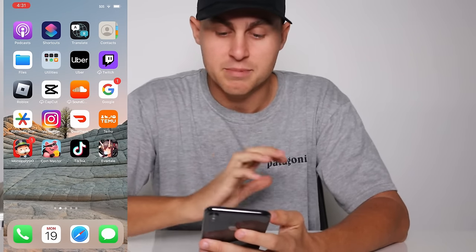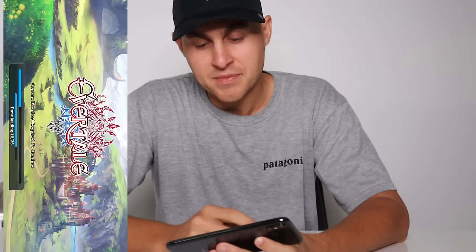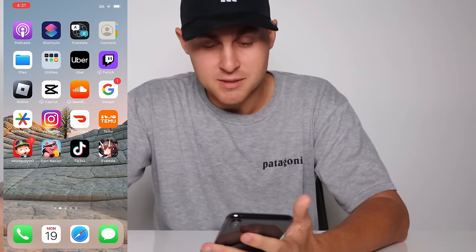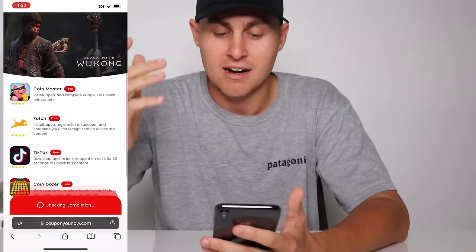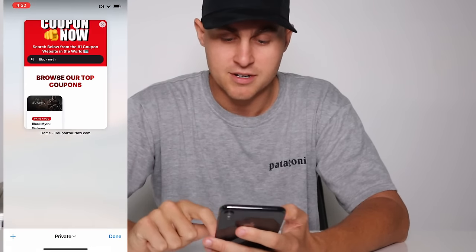Now that the Evertail app is completed, let's go ahead and open it up and show you what to do when we actually get the code unlocked. It just says go ahead and open up Evertail — it's downloading and installing right now. That's basically going to count as the second one. So now that we've completed the Coin Master one and the Evertail one, it's going to unlock our coupon from CouponUNow. So I'm going to go back — no cuts in this video — and we're going to get the game code.